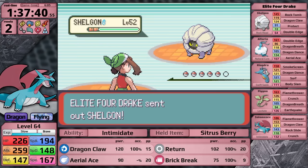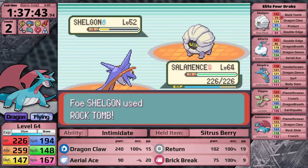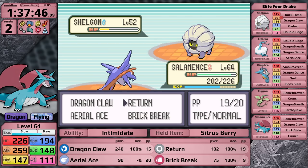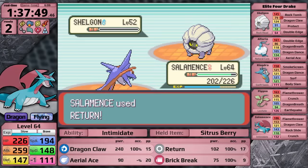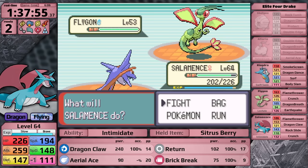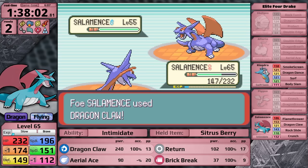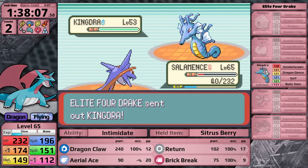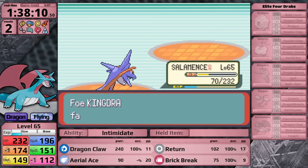Next is Drake, and I have a type disadvantage and advantage here. It doesn't have Ice-type moves, and I can use Dragon Claw for super effective damage. I don't play particularly well against Shelgon because I use Return - I should be using Dragon Claw, since all Dragon-type moves deal special damage in Gen 3 and Shelgon's special defense is 72 versus its 124 defense. Because of my misplay, I have my Speed lowered, but I'm still faster than Altaria and knock it out with a single Dragon Claw. Then Flygon - its Dragon Breath doesn't do much. Drake's Salamence intimidates, uses Dragon Claw dealing massive damage, but my Salamence survives and hits its own Dragon Claw to take it down. Only Kingdra is left - I just leveled up, getting one more Speed point. Dragon Claw crits. Salamence gets a clean sweep against the entire Elite Four.